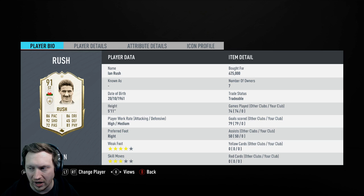This is the Prime Ian Rush, cost me 625k. I'm on PC so that's why it's a lot more than what it would be on console. 4-star weak foot, 3-star skills, high/medium work rates, 5'11".